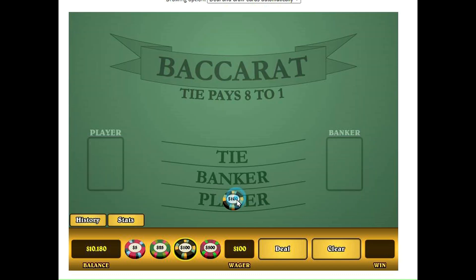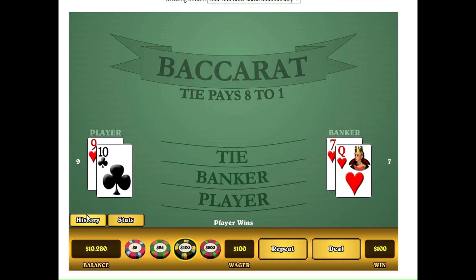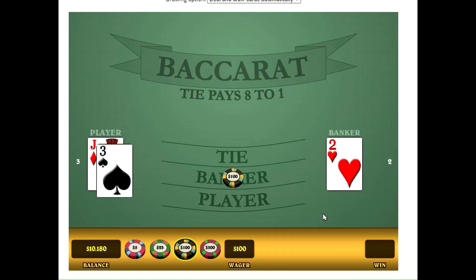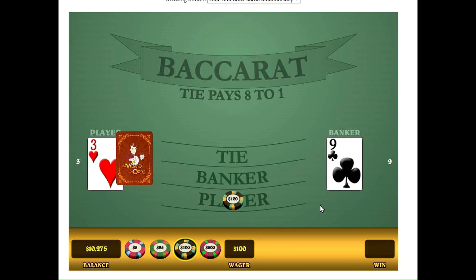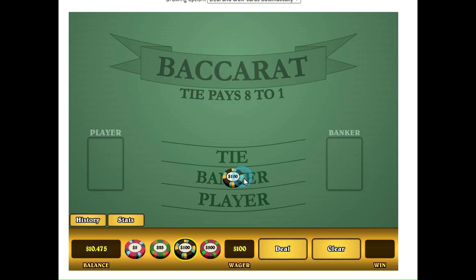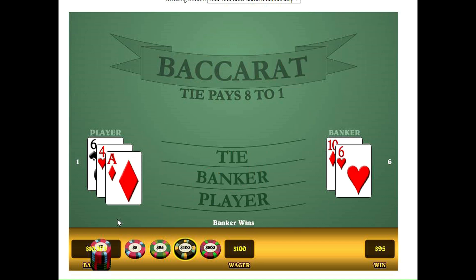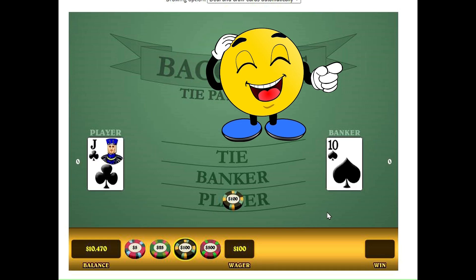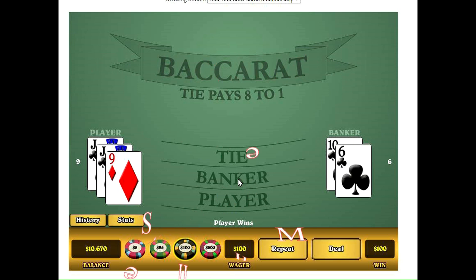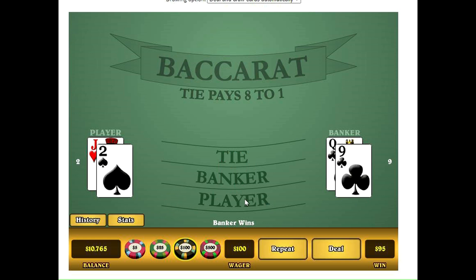We'll bet player. And we got that. So it'll be a single player, now we go to banker. Great, we got that too. So go to player. Player — got it. Go to banker. Banker. I like this, I'll play the whole game this way. Let's go player. Player. Stick with it. Banker. And that won. Player.